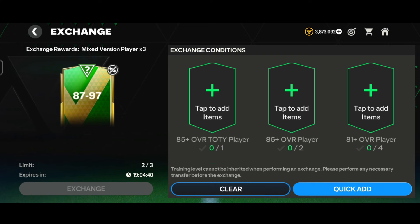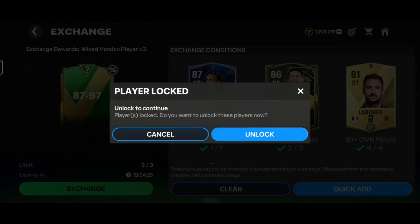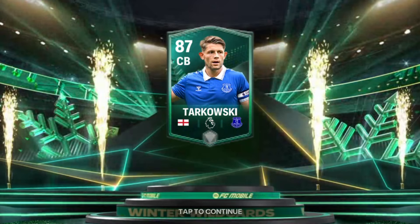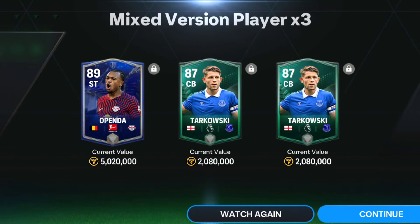Let's do the 87-to-97 exchange for the third time. We quick-added the players and tapped on the mixed version player into three pack. Here goes a Winter Wildcards walkout - it's England center-back Everton's Tarkowski, 87-rated. We got two Tarkowski and one open card, which is literally pretty trash - a big L.